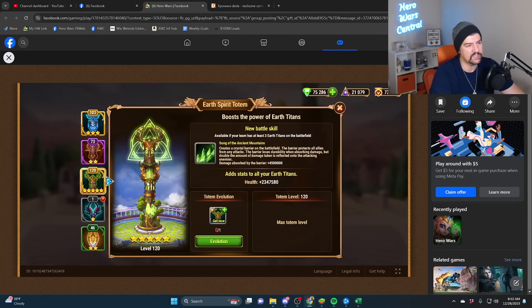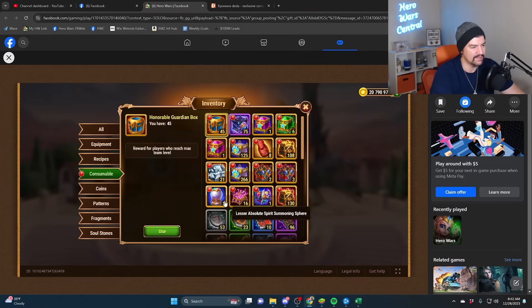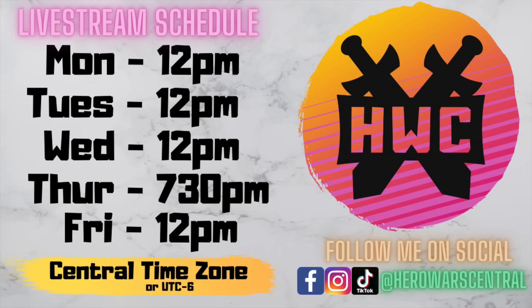That does make me want to open my other titan artifact sphere — this lesser absolute spirit summoning sphere — but there's a video on screen breaking down why I won't open it right now and why I'll wait a little longer. I'll be disciplined; it will be helpful eventually, just not today. Hope everybody's having a fantastic day. Don't forget we livestream Thursday evenings — I love you all, good luck in Dominion!